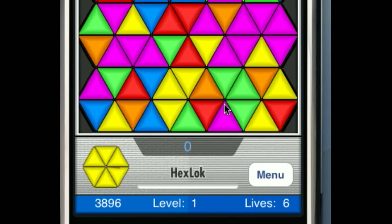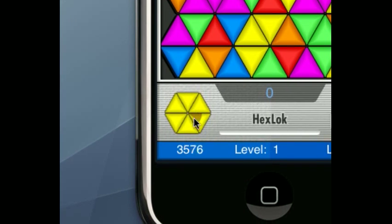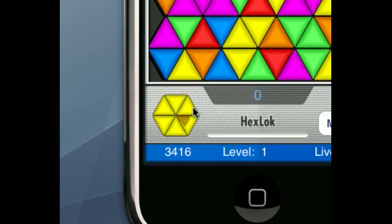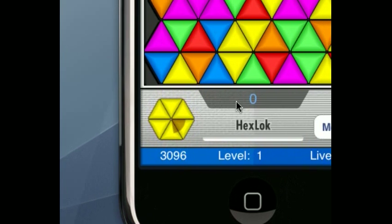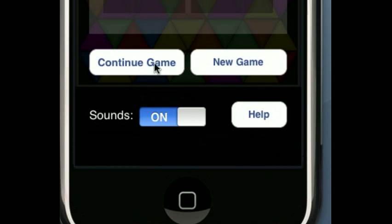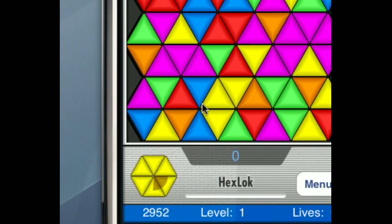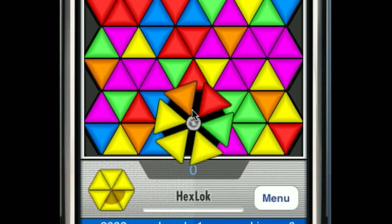We're going to select 'New Game.' The goal of the game is to match patterns, and this is the pattern you're supposed to match, shown down in the lower left-hand side. If you want to pause the game, you hit the menu — it'll take you right back to the high scores — and of course you can press continue again. What you want to do is spin these hexes to build that pattern on the screen.